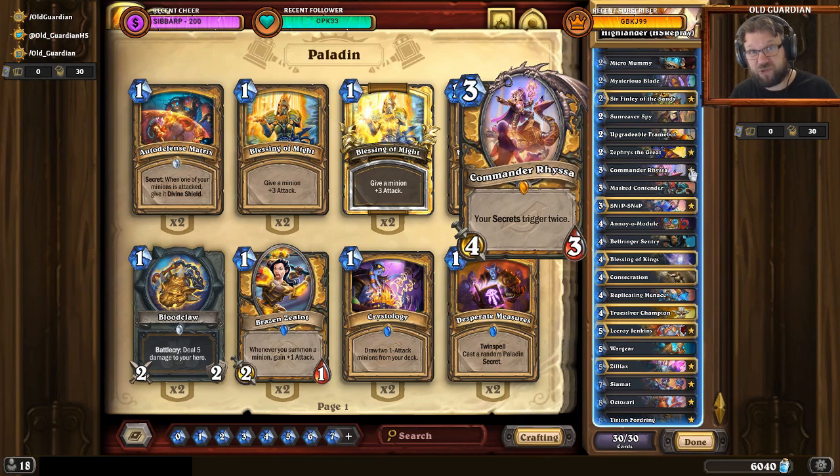Commander Risa is probably the worst card in the entire deck and likely shouldn't even be in it — I wouldn't run Risa in most secret Paladin builds to be honest. But everything else does have a purpose: there's the synergy cards, the mech cards, the refill, the big threats, and the reach. All of that is useful.